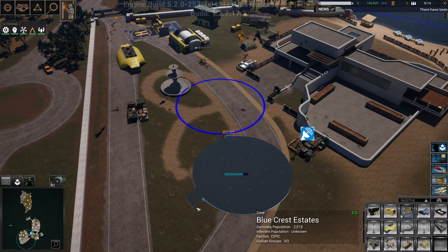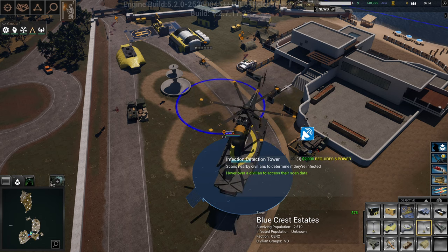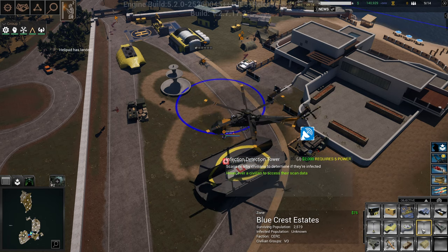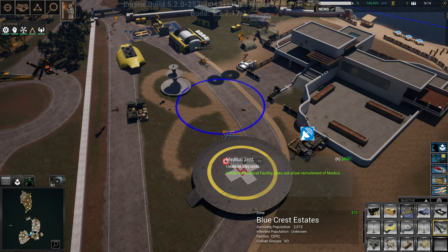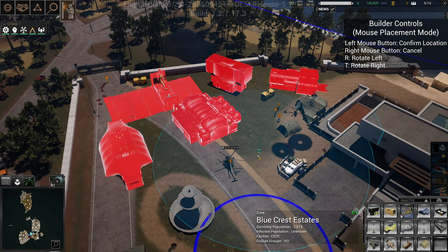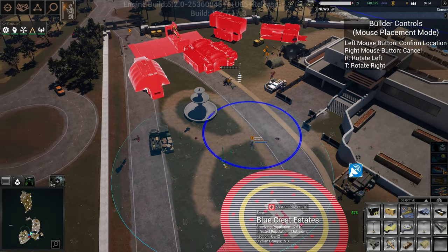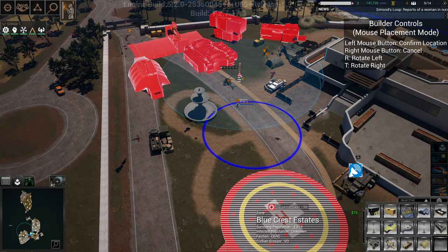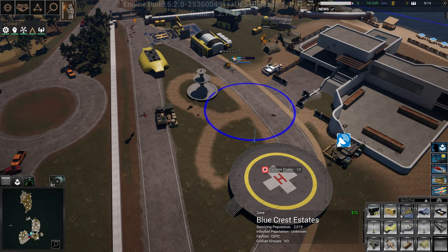Now we can start evacuating people with the helipad — I usually put that down a little bit later in the game once I've set up my base and defenses. You can also run power using the generator's radius. If you want power over here, get it within the radius of the generator — boom, now anything in this whole area can run power.